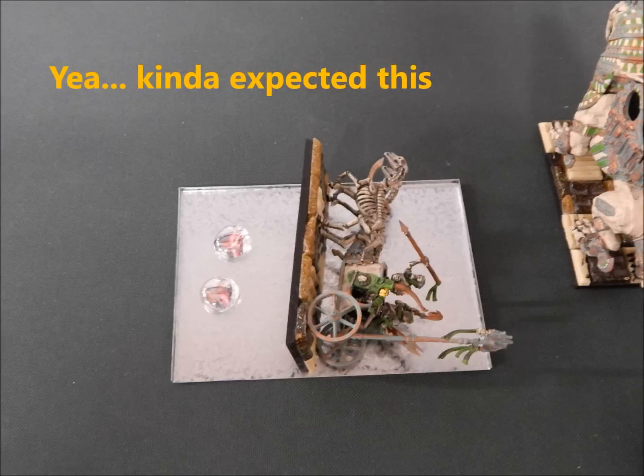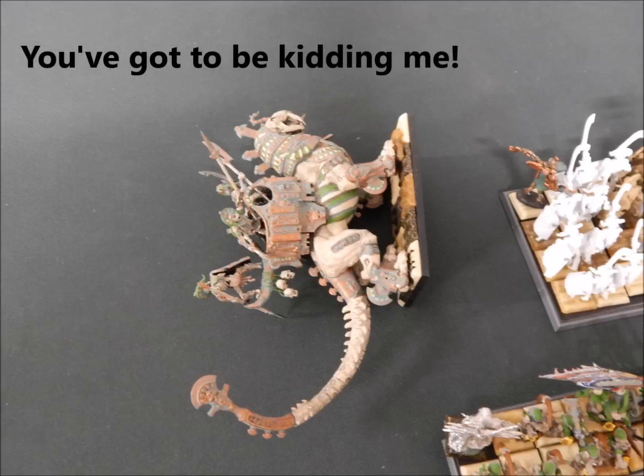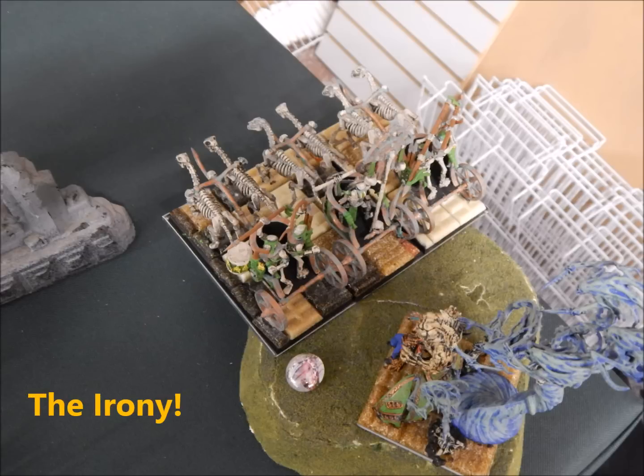Needless to say, my chariot unit on my left flank gets completely wiped out by shooting. The real upset is he kills the kitty without any difficulty whatsoever — it was only two wounds with poison. The other hits: they're elves, they're gonna hit a lot, but even with toughness eight, he rolled like seven or eight sixes. I immediately fail all my armor and regen saves and the kitty dies. Top of one, because life is fair. The irony is that on the right flank against the other chariots, he was only able to wound once. The only two units remotely in position to do anything get obliterated.